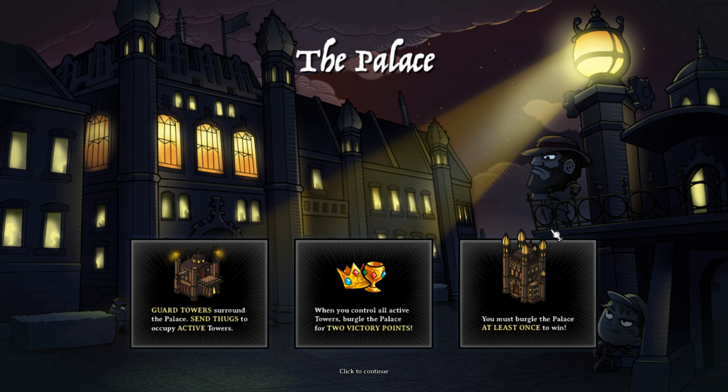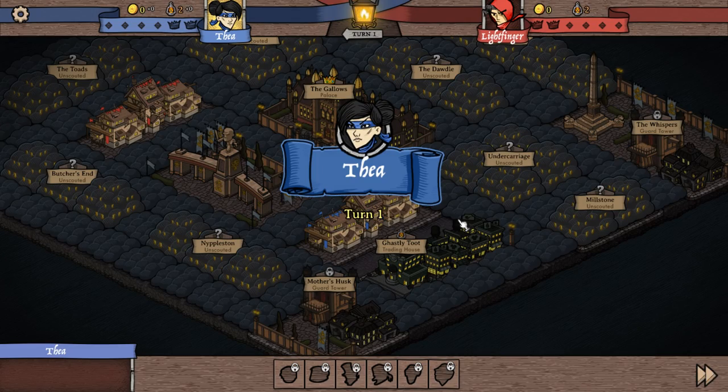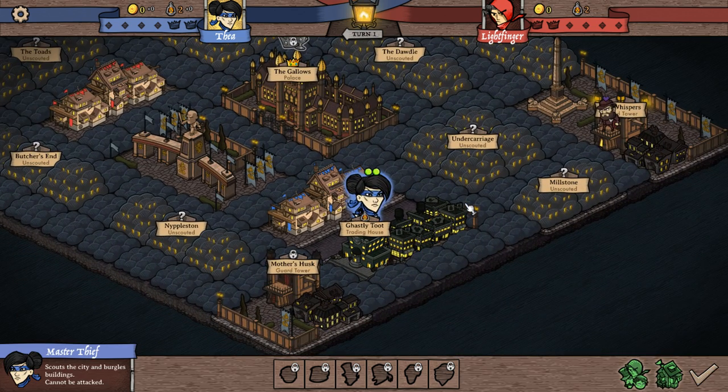On this mission, each map has a different scenario. I like this one because it has a whole castle kind of look to it. We have a goal — a central palace in the center of town. If we burgle that, we get two victory points and have to do it once to win the game. There are guard towers placed around town. We have to send our thugs to take over those towers in order to take the palace.